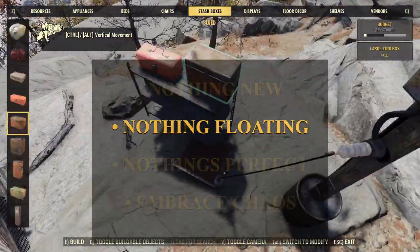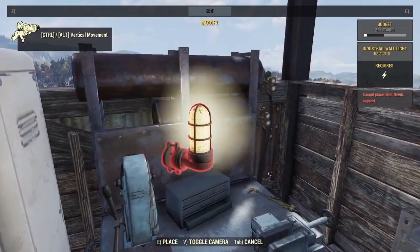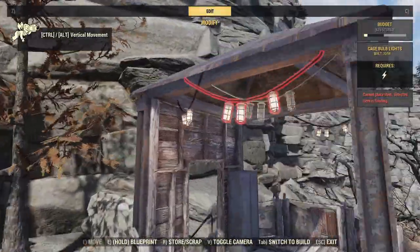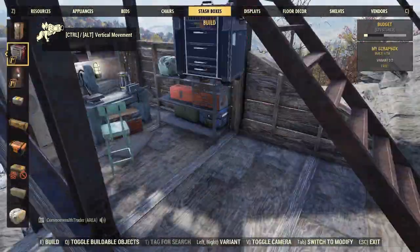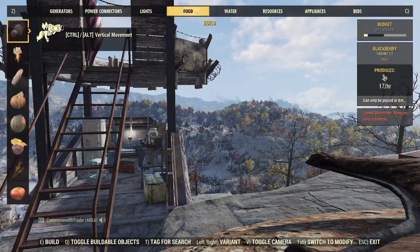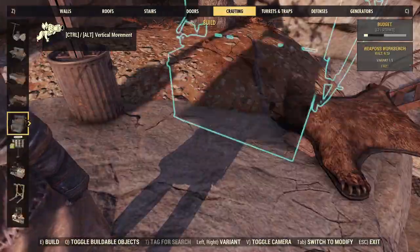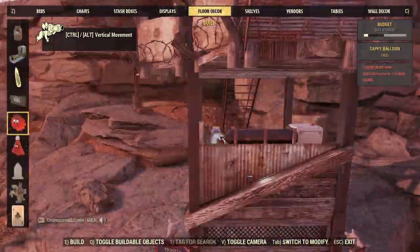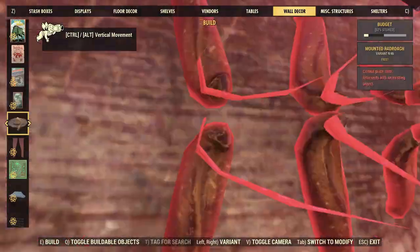Nothing floating is all about verisimilitude — making something appear true or real, in this case true or real in the wasteland. The building system, while powerful, can be a chore. Things don't snap where you want them to, things don't sit flush, and things often end up floating in weird places. It's easy for a new builder to get halfway through a build and find half their foundations hanging off a cliff. That's why, to maintain verisimilitude, we make sure everything is either supported or sits flush. We level our foundations, sink posts under structures, sink furniture into the ground, and cover up unsightly gaps. Snap in your posts, sink your foundations, make sure your workbenches sit flush, and you too can have a lore-friendly camp.